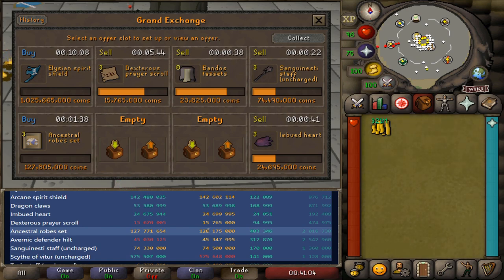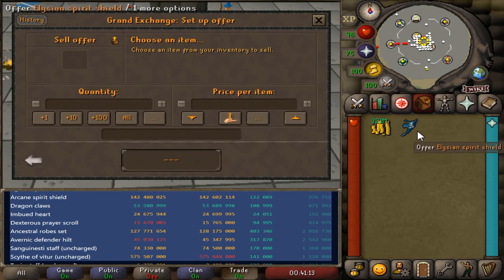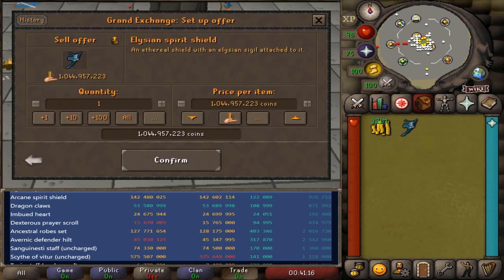Since you have the price information available, there's really no reason that you shouldn't have the best offer for the buyer. And as you can see, we did get the Elysian Spirit Shield as well, so we're going to try to turn this around here.